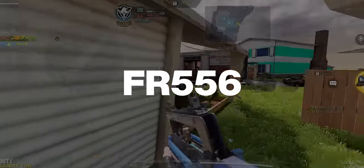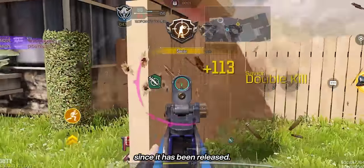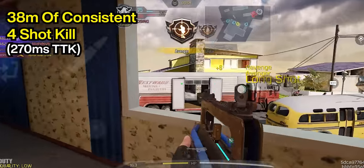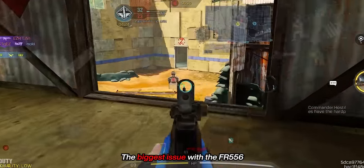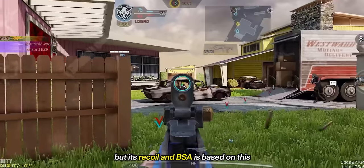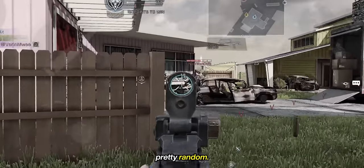The FR-556 is probably a weapon nobody even considered since it was released, but actually on paper it is great as an alternative to the LK or the KN. It has 38 meters of consistent 4-shot kill, and the mobility is slow, but it's meant to be a passive weapon. The biggest issue with the FR-556 is that it has aim shake — not only the vibration of the iron sight, but its recoil and BSA are based on this, which makes the feel pretty random.